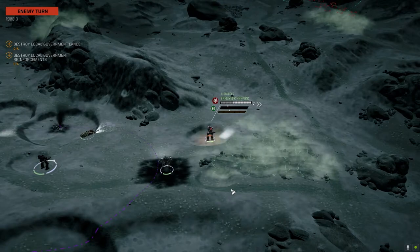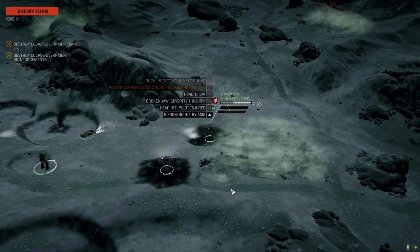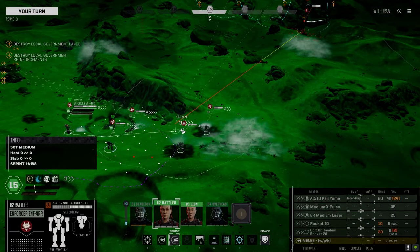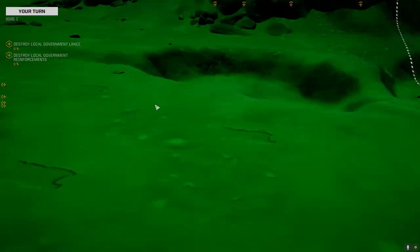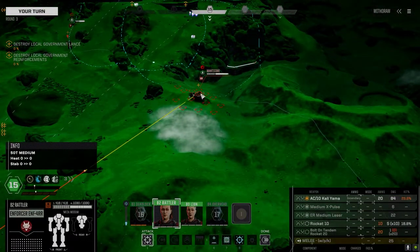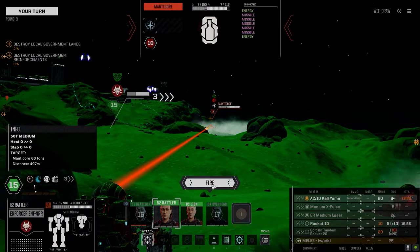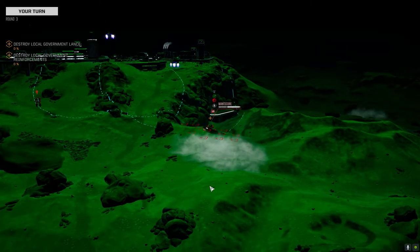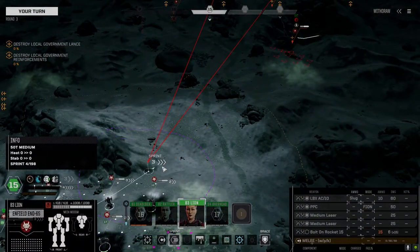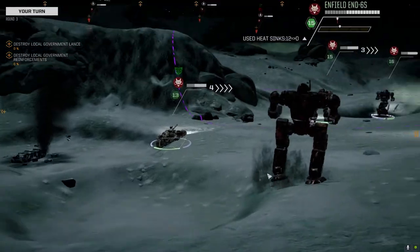I'm not that worried about the Crusader — it's got an LRM 15 I think. Keep going this way, gotta get away from this map. We got to get away from direct line of sight on one side. Yeah, we just got incendiary on this thing. We'll take the shot, see if we get anything. The bonus of having incendiary is at least it'll do a lot of damage versus the Nidhoggs and the vehicles.